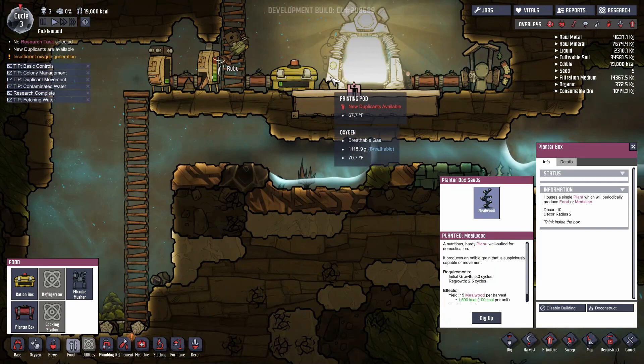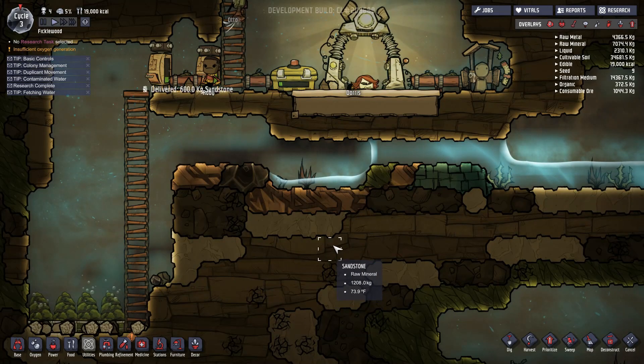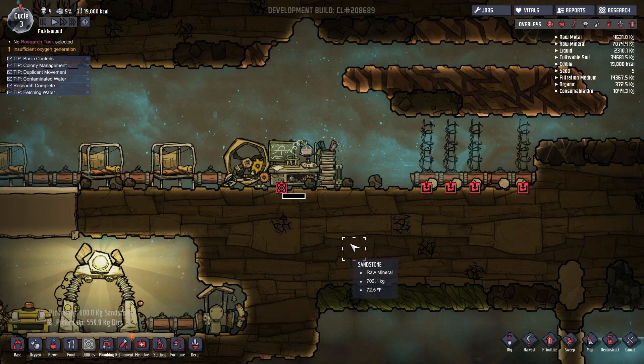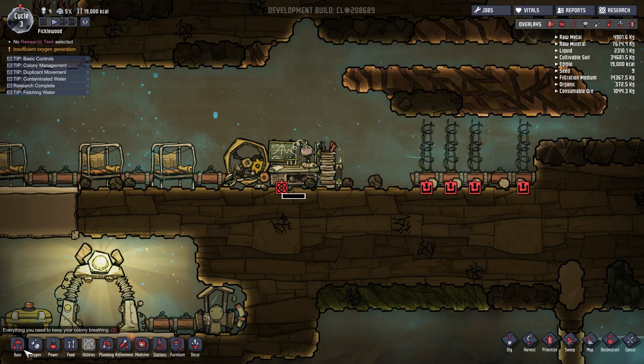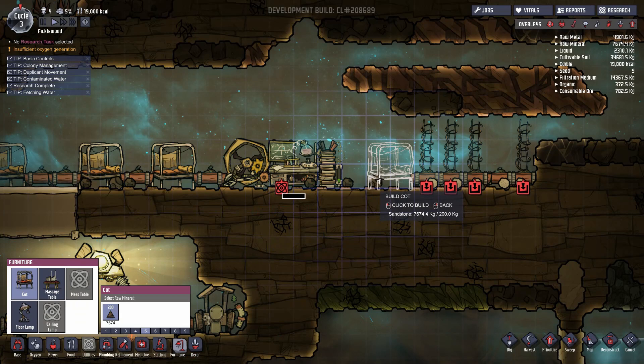We have a new duplicate available — you occasionally get a new person you can print. No mouth breather. Biohazard — early bird and grease monkey with skill in medicine, so that might cancel out the negatives. Can't dig it though. I need people that can dig. Let's go with Doris. Welcome aboard, Doris! I hope you enjoy your stay with us. Let's build you a cot and we'll get a flower vase right here.